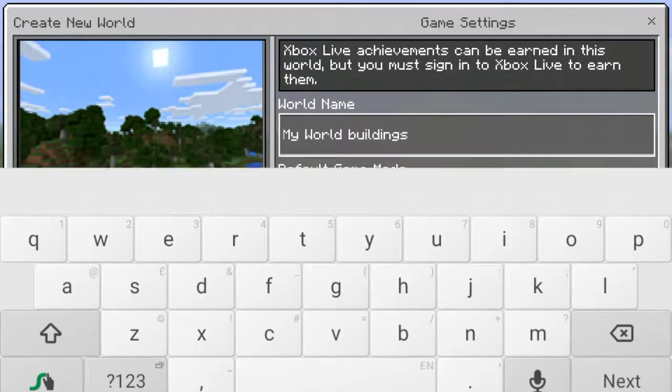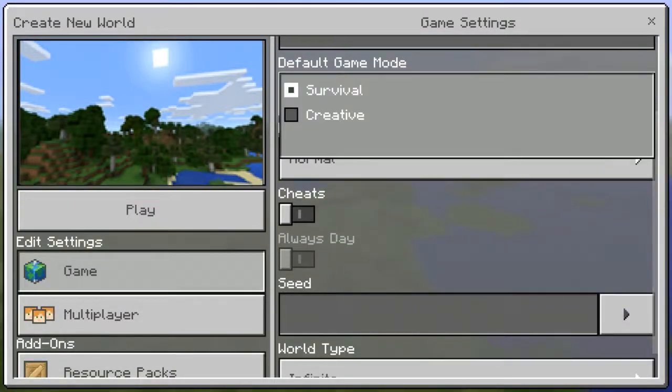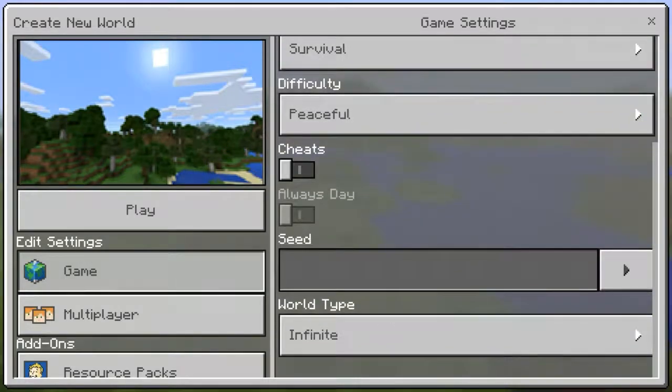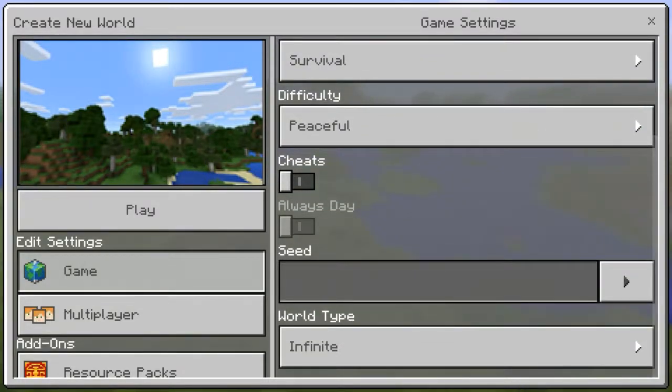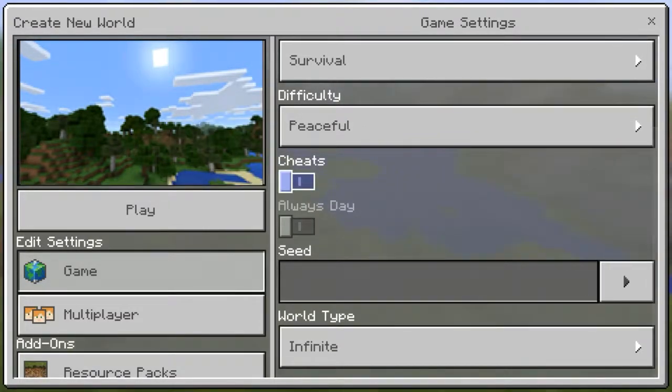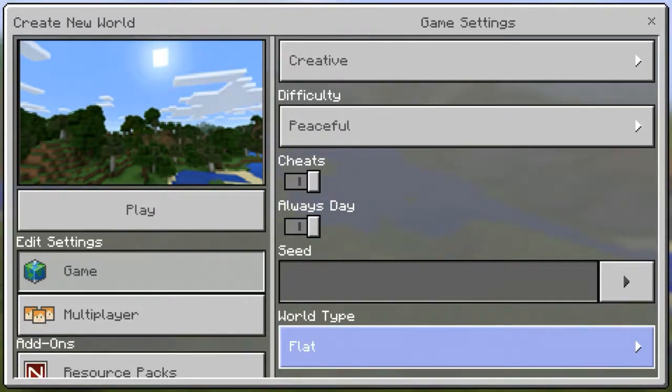I'm going to tell him what to build. Let me set it to creative mode, peaceful mode — I don't want any zombies. I'll turn on cheats, and I'll turn on always day. And I'll make it a flat world.